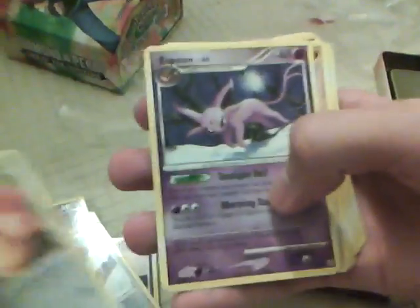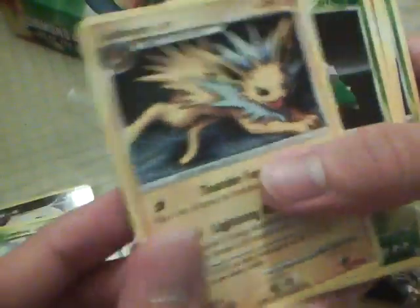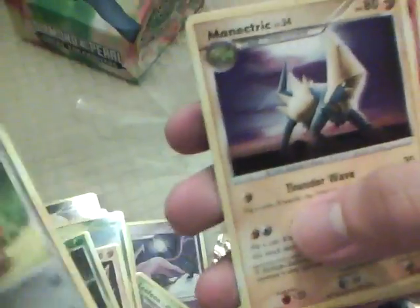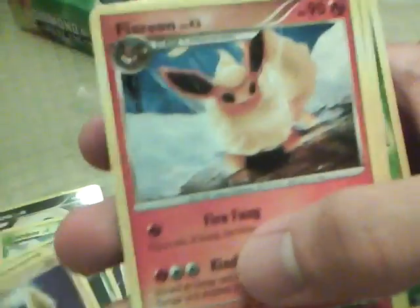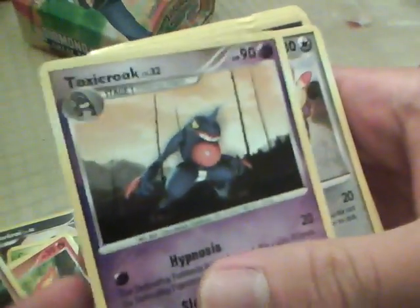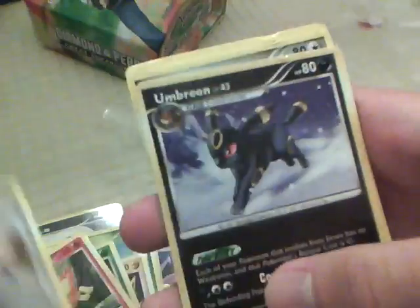Lickitung, Espeon, Manaphy, Leafeon, Combee, Jolteon, Torterra, Kangaskhan — I think his name is spelled wrong too — Mewtwo, Flareon, Chingling, Infernape, Empoleon, Grotle, Furret, Mewtwo, Chimchar, Hippopotas, Toxicroak, Ambipom, Umbreon, Glaceon, Fione, Aerodactyl again, Lickitung, Espeon, Espeon again, and Manaphy again.